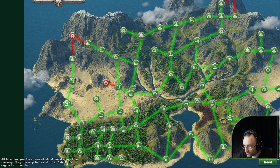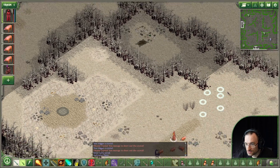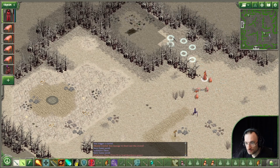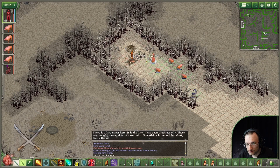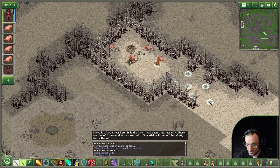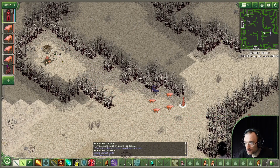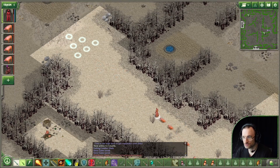Then we've got the Valley of the Winds, and then we've got Spirit City. Let's try this. Shaping machinery - shaping machinery, what? Okay, let's revisit that.